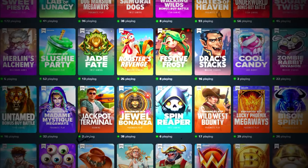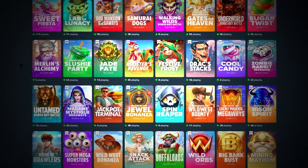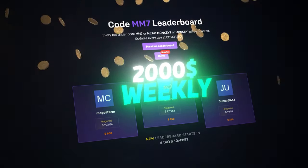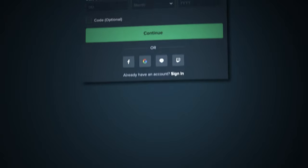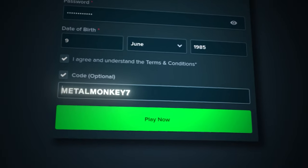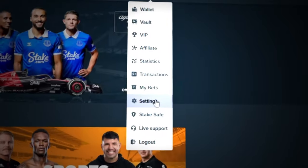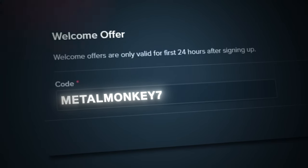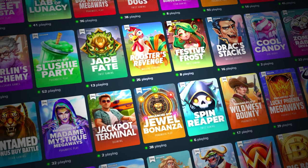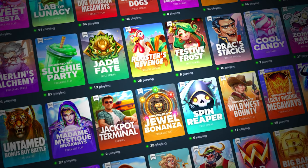Sorry for interrupting in the middle of the video, but if you guys want to support me and also have a chance of winning some of the two thousand dollars weekly from my competition, you can sign up by clicking register and then click code optional and type in Metal Monkey 7. You can also go under settings, then offers, and type in Metal Monkey 7 and click submit — you can only do this in the first 24 hours after signing up. Enjoy the rest of the video, thank you so much.